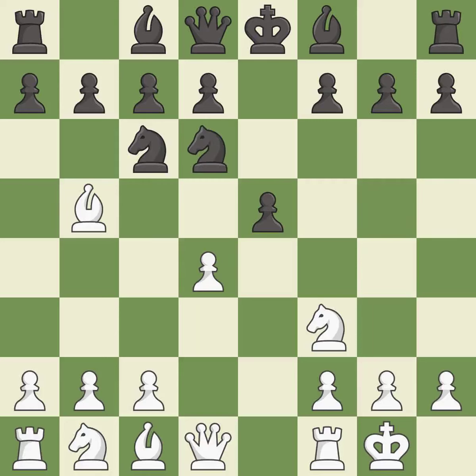Nd6 retreats the knight to a central square where it attacks the bishop on b5. Bxc6 captures the knight and forces black to double the c pawns. dxc6 captures the bishop, opens up the d-file, and allows the light-squared bishop to develop. dxe5 captures the e5 pawn, attacks the knight on d6, and controls the f6 square.